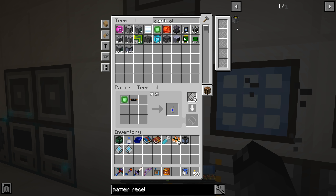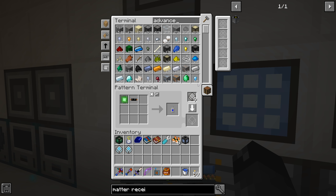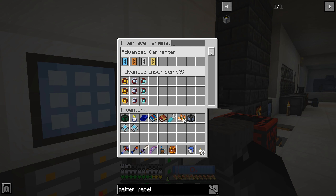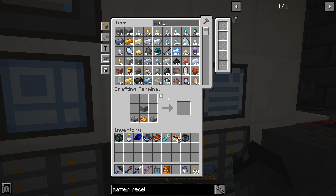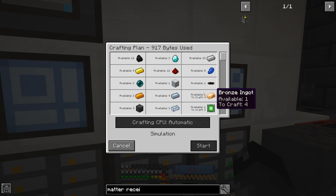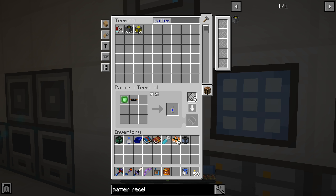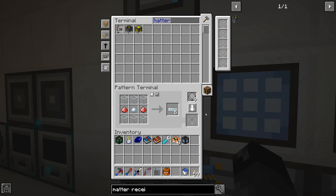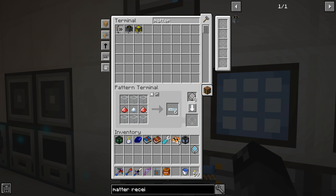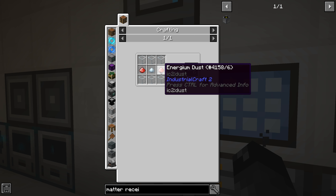Advanced machine casing we already have on auto craft so we might be good to go here, unless those copper cables we don't have on auto craft. For the matter receiver it looks like we have everything good to go except for glass fiber cables. Where was that added in this recipe? Glass fiber cables - ah right here. We need this - I'm pretty sure we don't have a recipe for the energium dust, so we come back in and do that. I'm not sure if we have diamond dust - we do not.